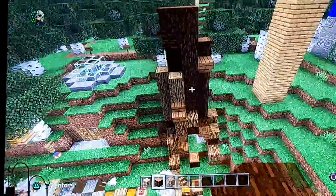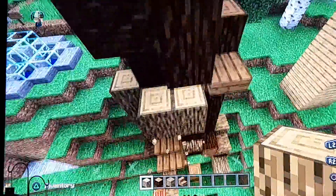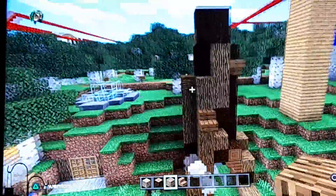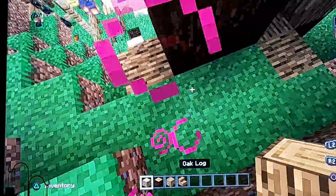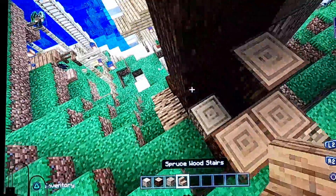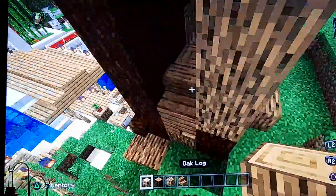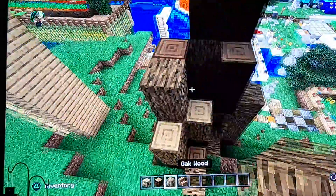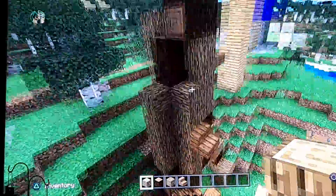Like that — that looks not bad. Make it look even better. Doesn't that look good? You do stuff like that, put random stuff, and do whatever you want your house to look like. Just make a tree trunk like this — I'm just doing random stuff at this point.